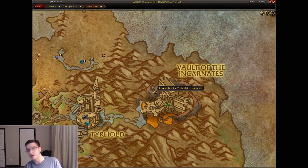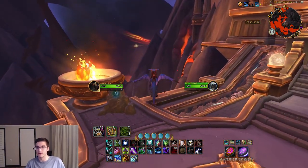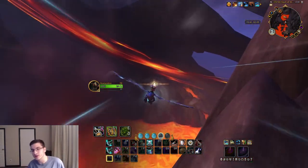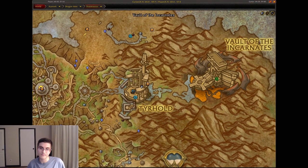Next, head over to the Vaults of the Incarnates — and by the way, I've never gotten excited about a raid entrance before but this one looks awesome. Literally to the left of the raid entrance you'll have another dragon glyph floating above lava — pick that up and maybe take in the sight of the raid entrance for a bit.